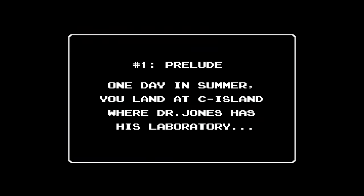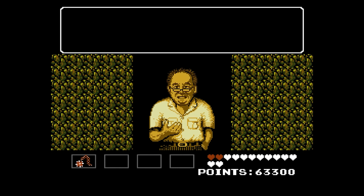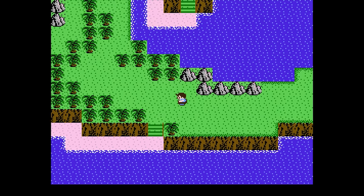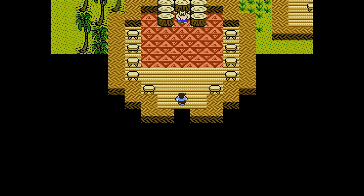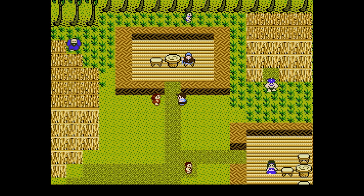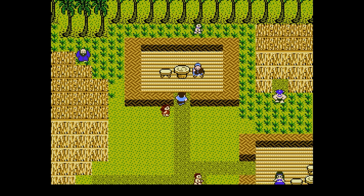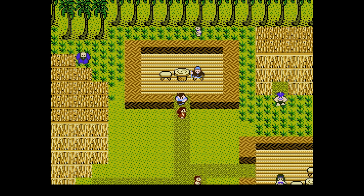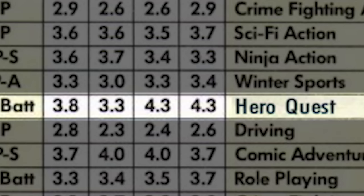Chapter 1. One day in summer, you land at Sea Island where Dr. Jones has his laboratory. Yes, Dr. Jones, who is your uncle and is an archaeologist. The overworld gameplay is very reminiscent of Dragon Quest. I think it's this gameplay that makes fans say that StarTropics is an RPG, but quite frankly it's about as RPG as Zelda 1 is — which is to accurately say, not at all. These are adventure games, or if you're Nintendo Power, Hero Quest type games.